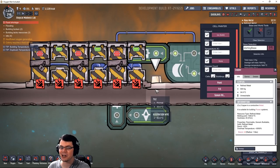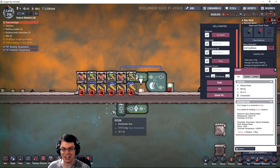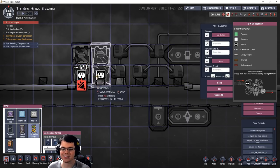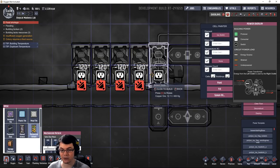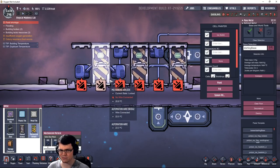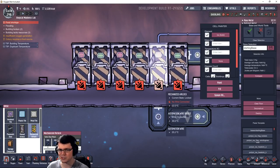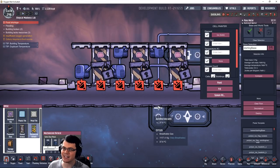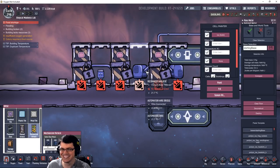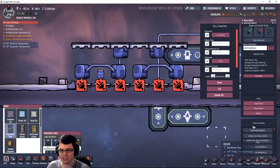For all you Factorio players out there, you're going to love setting up crazy things like this — we can now move product from one side to the other. Building all of these mechanized airlocks is going to take a lot of material, 400 kilograms per door, just to move whatever material we have from one side to the other. Obviously you can deconstruct this and move it wherever you need it. It's not the most practical thing to build, but it's kind of cool.